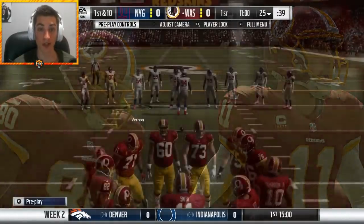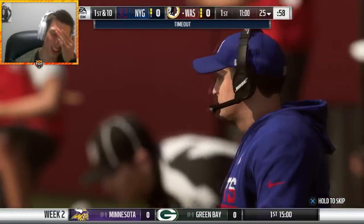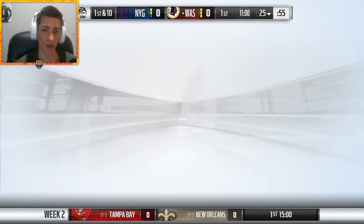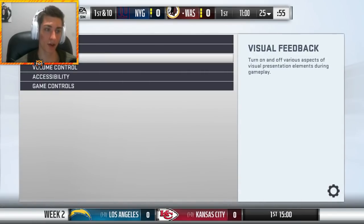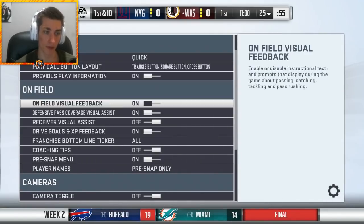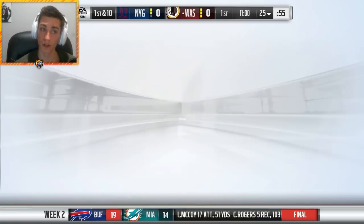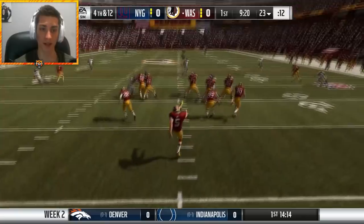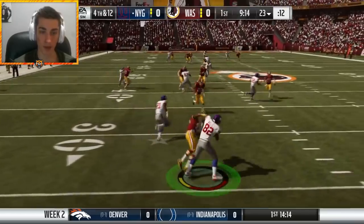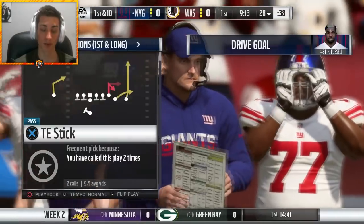My settings changed at some point and I've forgotten to change it from the main menu. I have to go in and turn camera toggle off — this is very annoying that I have to do this every time. I don't like this angle. Maybe standard could fix it. Tress kicks us into the end zone; we're still going to have Wallace returning kicks and he is generally pretty terrible — he had two muffed punts last week.